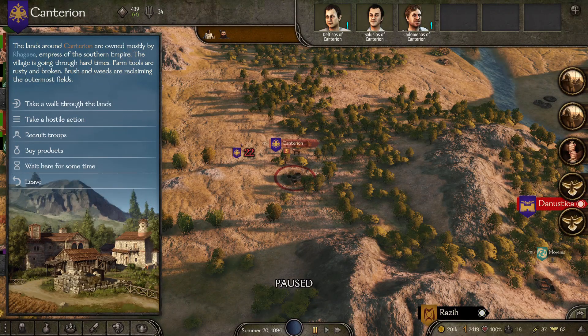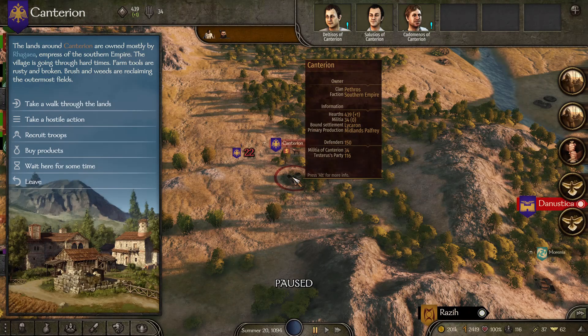Next, one of the first things you're going to want to do is travel to a village that has horses as its primary production — that is the absolute key to this method because the horses need to be produced in the village. You are going to need somewhat of an army, but nothing too major, in order to pull this method off. You're going to have to fight off a town militia, which may prove difficult if you have an army of recruits. Do a quick save before you start attacking and raiding them.